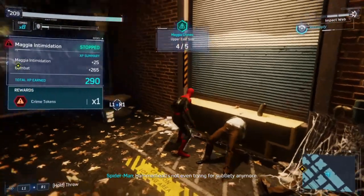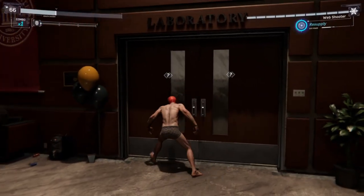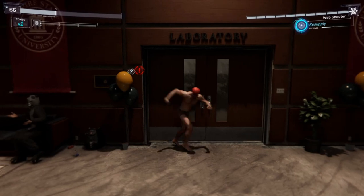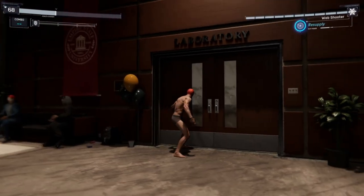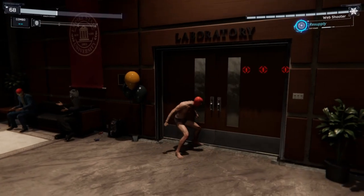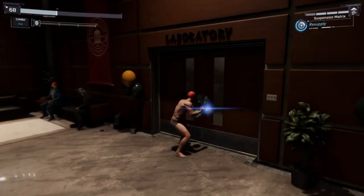In certain areas of story mode, enemies are standing next to doors, and in most cases you can hit them through it — quite funny seeing them freak out but unable to do anything. Also, when you use items towards them, some items glitch out majorly, like this suppression matrix just sticking to the door and not activating.